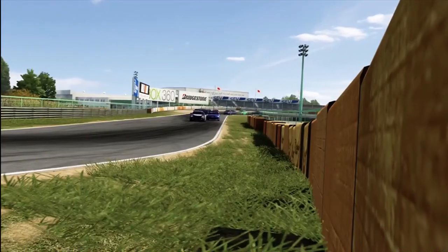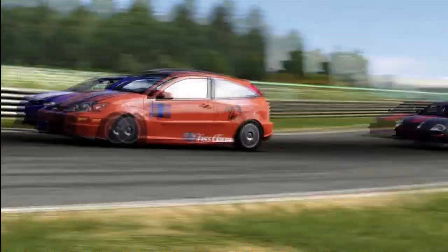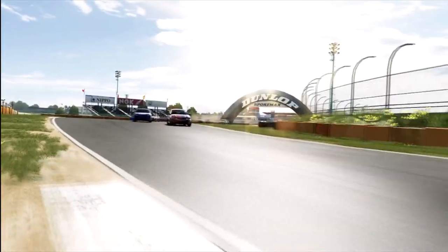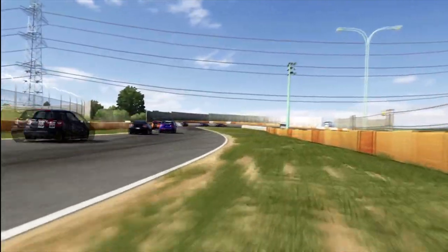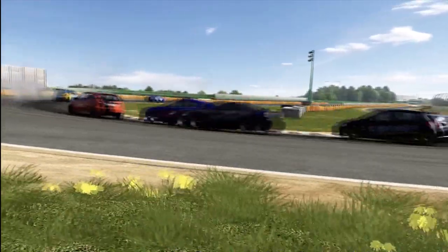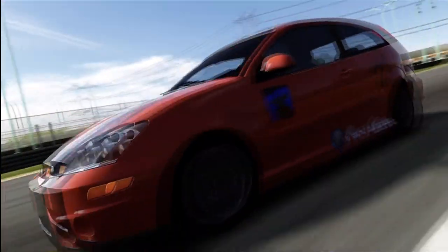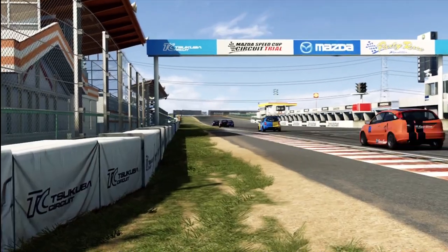Coming into the hairpin for the first time there was a little bit of scraping, but there weren't any major incidents on this first lap. I then managed to go around the outside of an Acura somehow around the Dunlop corner — that is a tough corner to go around the outside — but my Focus was proving pretty good. I picked this car purely because it was light. There was a little bit of a collision going on further behind, but after the opening lap nobody had any major damage, which is a good thing.